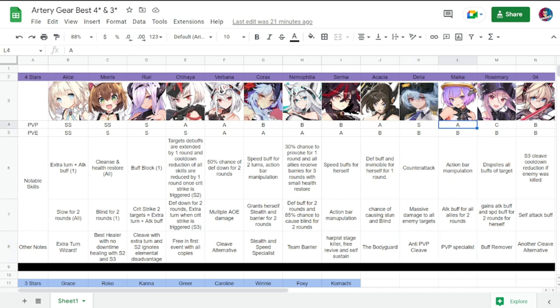Next is Micah — PvP A, PvE B. She has action bar manipulation and attack buffs for all allies for two rounds. She is a PvP specialist.